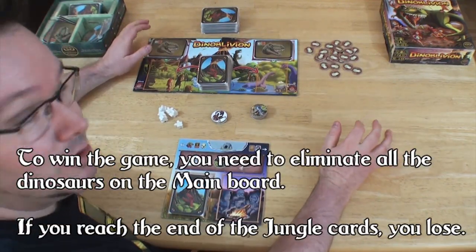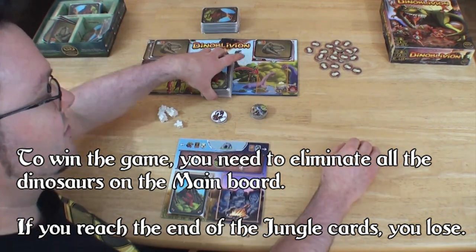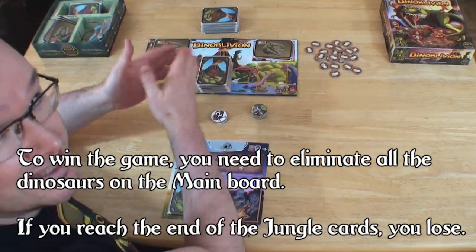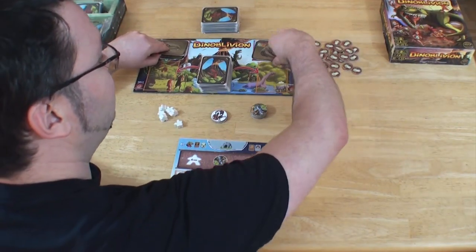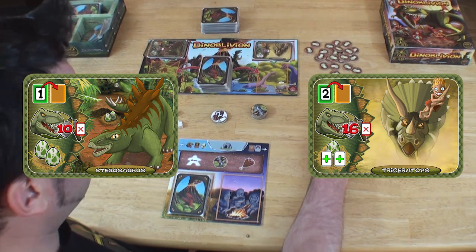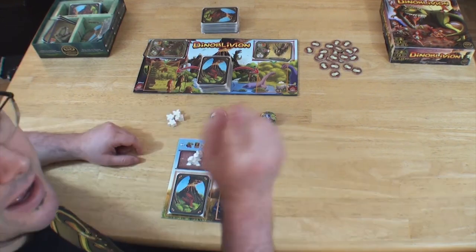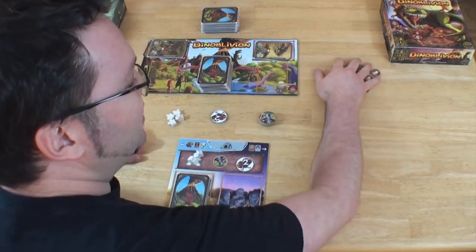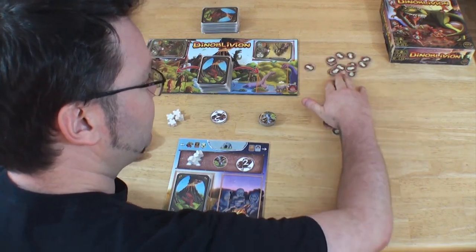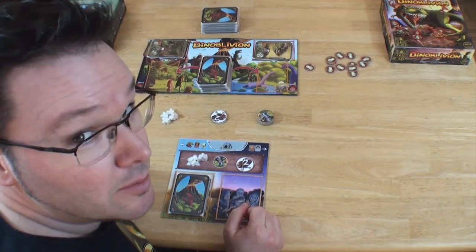The goal of the game — to win — you must kill all the Dinosaurs. You lose the game if you get to the end of your jungle deck, so if you have no cards left, it's the end of the game. I will flip the first Dinosaur of each pile: a Stegosaurus and a Triceratops. I start the game with two full tokens and two Body Pounds. And importantly, from the Dinosaur eggs, you will choose only 12 of them. The other ones are put back into the box. Now I'm ready to play.